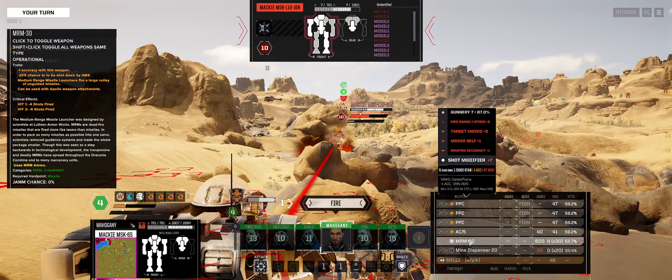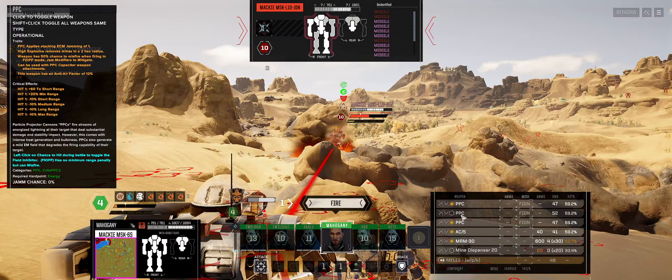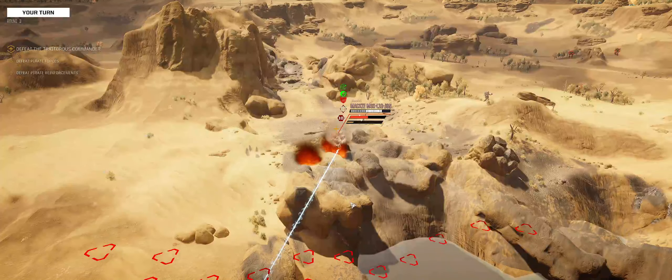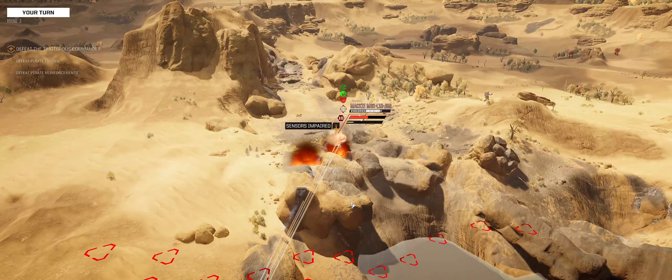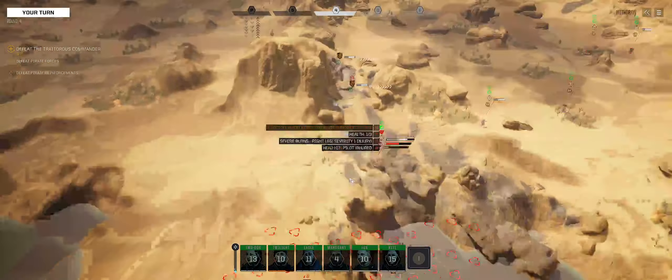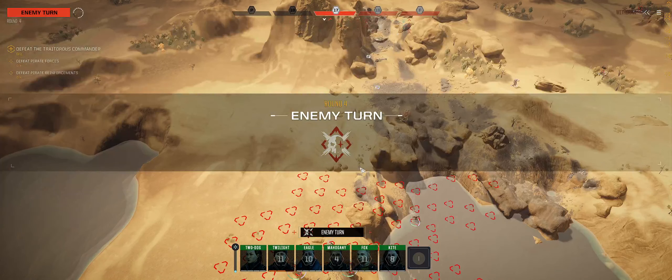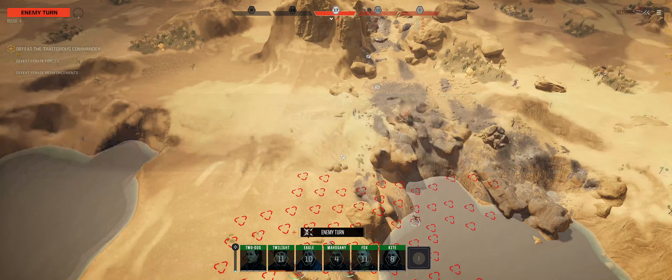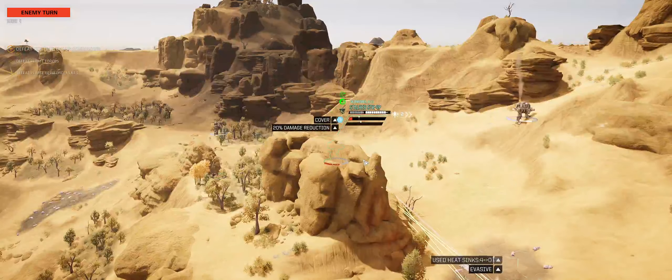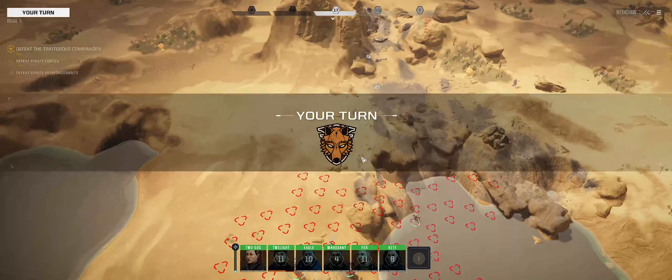We don't need to do the mine dispenser — we're going to drop that one. Interesting. Kill some armor off those things. There we go. Another head hit. Two head hits!